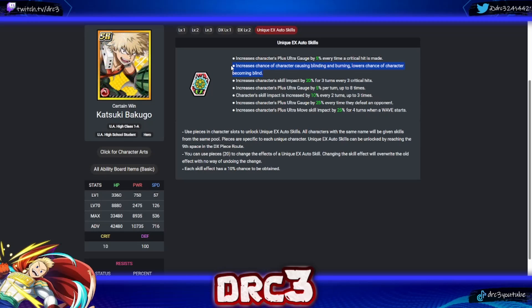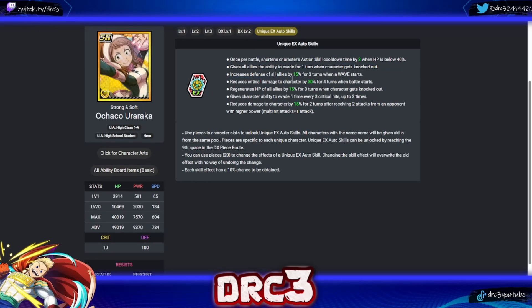A quick note: the longer-described skills are typically the better ones for EX auto skills. Next is Arakawa. His first skill: once per battle shortens action skill cooldown by three when HP is below 40%. That could be good in the right circumstances, but I'm not a big fan of skills that require dropping below a certain HP amount since they're not consistently reliable.